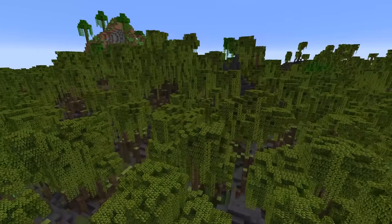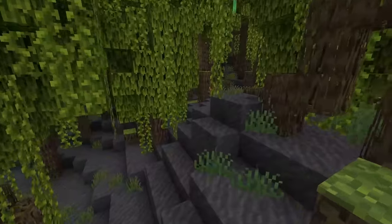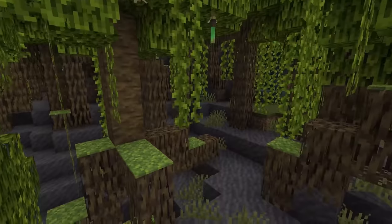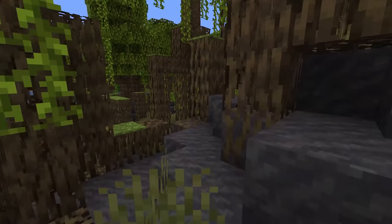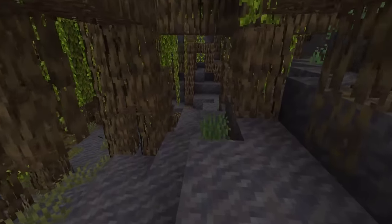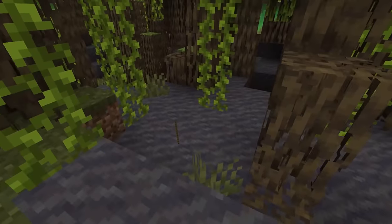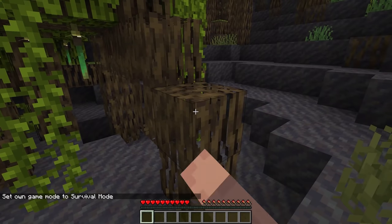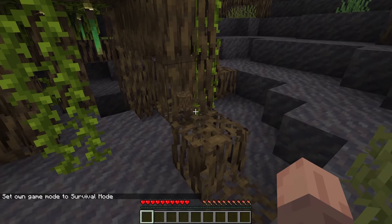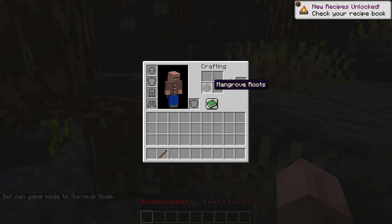Other small changes in this update: the Allay now regenerates health at two health per one second, so if you hit it on accident it's going to regenerate that health pretty much immediately. This is definitely very nice to have since the Allay is going to be a very useful mob but kind of hard to find. Also, the darkness effect that the Warden gives you is now added into the 'How Did We Get Here' advancement, so you have to get the darkness effect from the Warden in order to complete it.